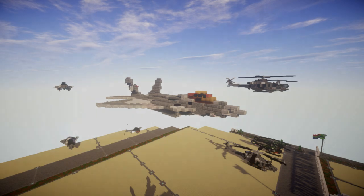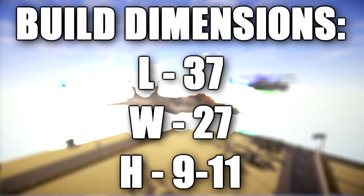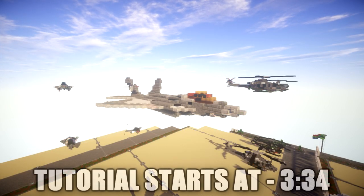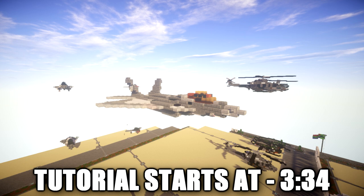Hello ladies and gentlemen, this is KiritoB4 here bringing you another Minecraft Modern Warfare Vehicle Tutorial. In this tutorial we'll be going ahead and doing a redesign for the Lockheed Martin F-22 Raptor. The F-22 is a fifth generation single-seat twin-engine all-weather stealth tactical fighter aircraft developed for the United States Air Force, designed primarily as an air superiority fighter but also with ground attack, electronic warfare, and signal intelligence capabilities.